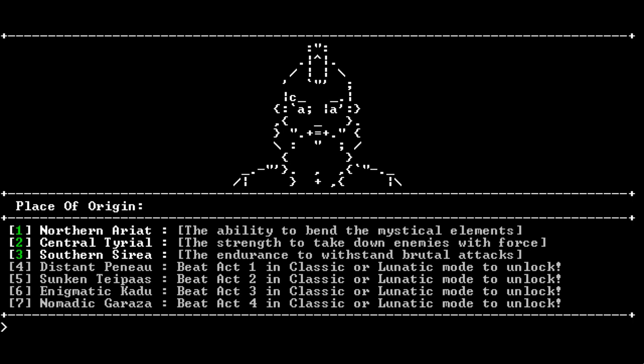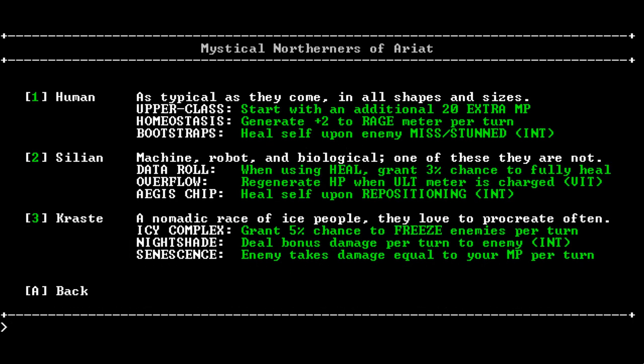Let's choose the ability to bend the mystical elements. Now we select the race — it's either human, acillian, or crassed. I will take the crassed because it's a nomadic race of ice people. It's because they grant a 5% chance to freeze enemies per turn, deal bonus damage per turn to the enemy based on intelligence, and the enemy takes damage equal to your mana points per turn. That's just pretty crazy — great for a wizard, I would say.